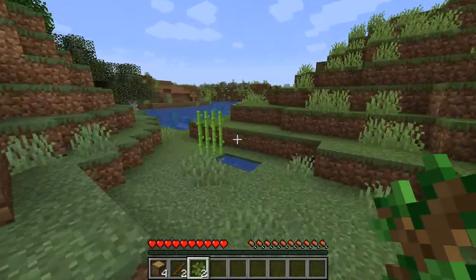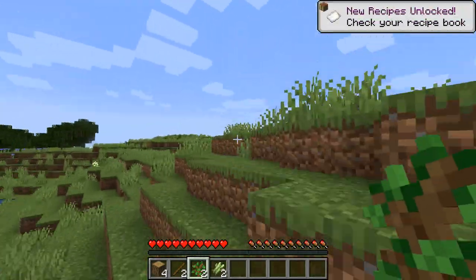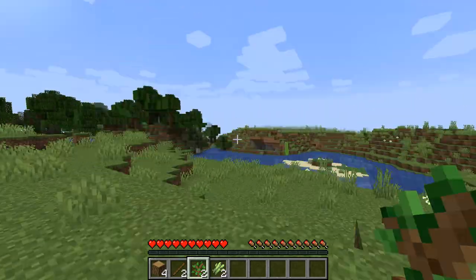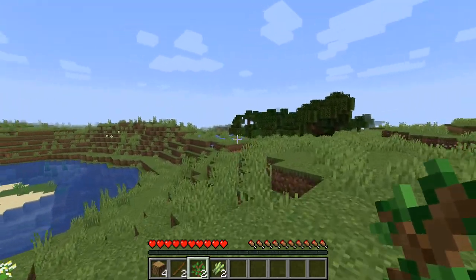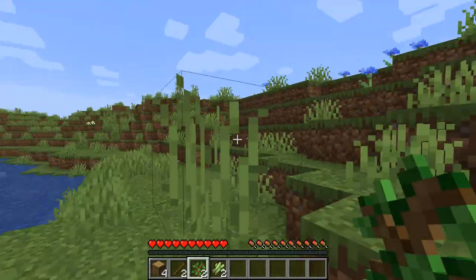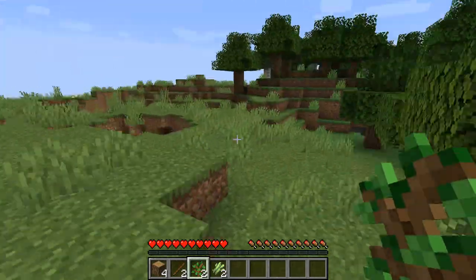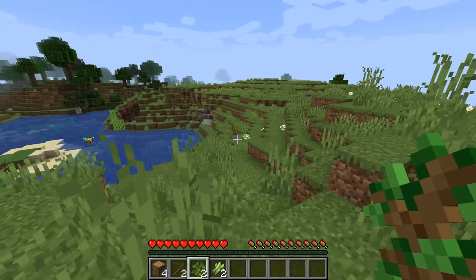There we go — two saplings, which is kind of enough to start off a little farm. I'm going to take this sugar cane; that'll be useful for later on. I play modded Minecraft, so I don't often see the newest updates, but bumblebees are a thing now — so that's pretty cool. The first thing you want to do generally is find a place to call home.